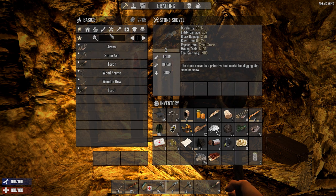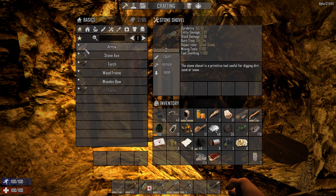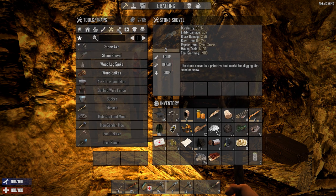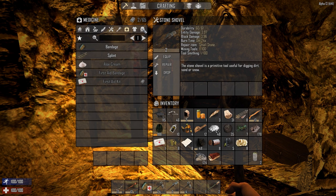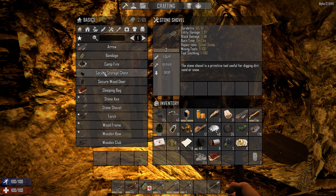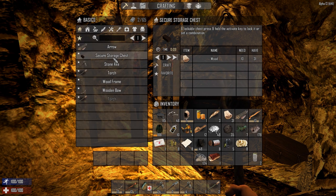First of all, you have a little star here and that's basically a favorites list. You can press the star and anything you chose as a favorite will now show up. Let me find something to set as a favorite - something I'm going to make a lot of that would be hard to search for. Let's go with the storage chest. You just click the little favorite button, it gets a star next to it, and now it's in the favorites list. I didn't even think about this and it's freaking awesome - bravo Fun Pimps, bravo.